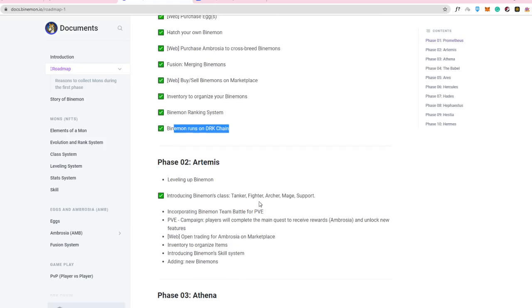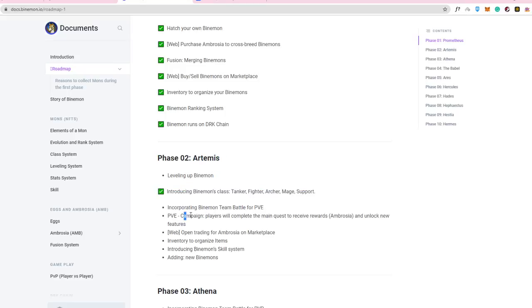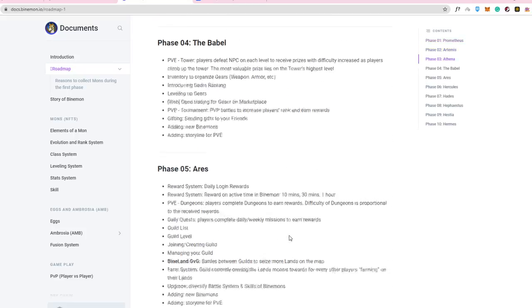For phase two, they are looking to launch the PvE campaign, where you can complete the main quest to receive rewards in Ambrosia and unlock new features. They are also going to introduce the Binamon skill system and add more Binamons to the platform.